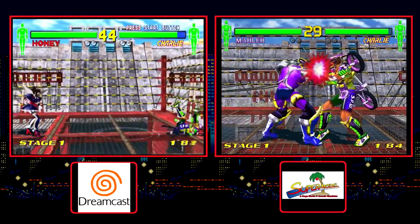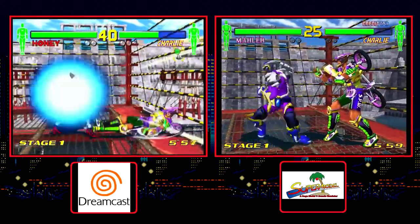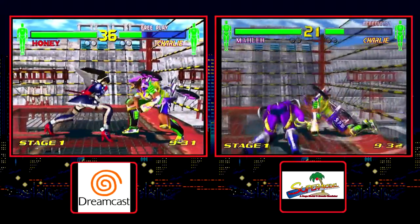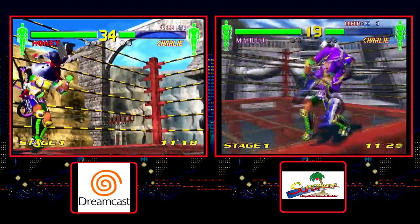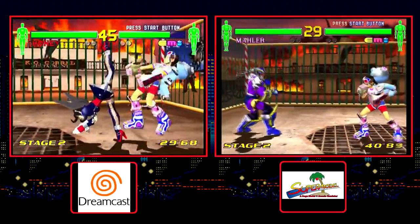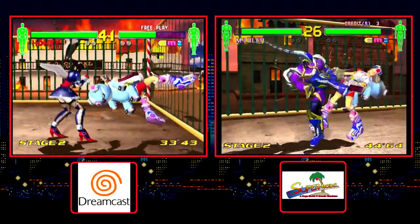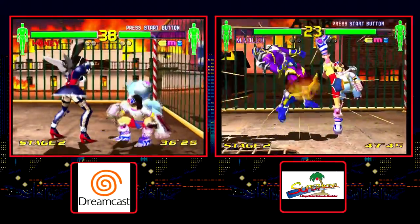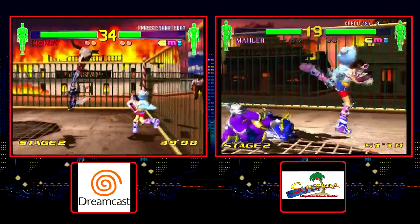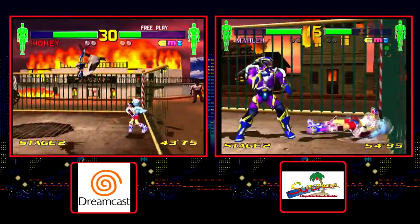Fighting Vipers 2 is an often forgotten Model 3 arcade game that was ported to the Dreamcast. Originally done by AM2 and released in the arcades in 1998, a Dreamcast version was released in early 2001 and handled by CRI. The Dreamcast port is still a very nice playing game that runs at 60 frames per second, and it has a number of gameplay elements that would go on to be used in some of AM2's best work, like Virtua Fighter 4.